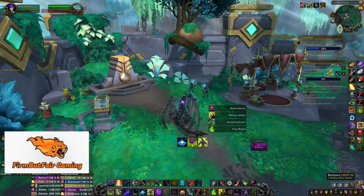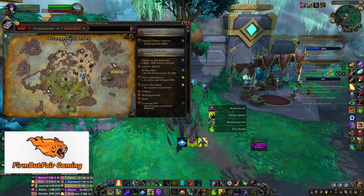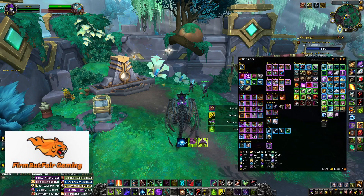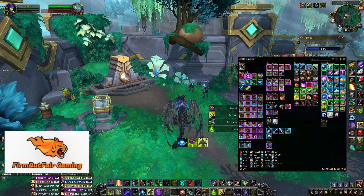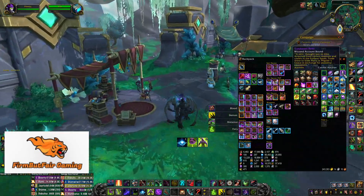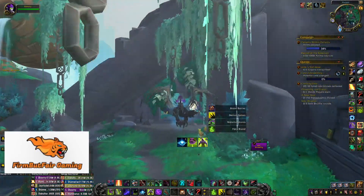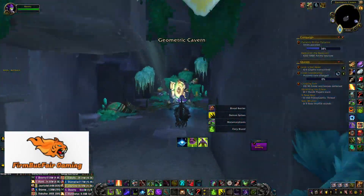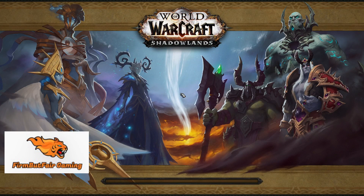While you're in Zereth Mortis you can take the flight path over to the relic area. You'll need about 1,200 Sand Sworn Relics, and that will get you 246 gear on your alt usable for tier. So you can immediately start off with a 246 tier piece — all four pieces of the four-set tier — just from having the Sand Sworn Relics.